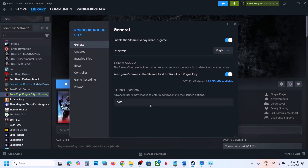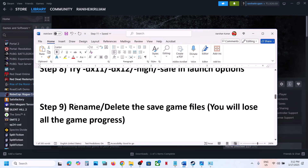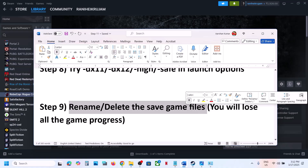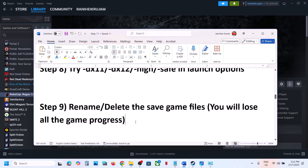If nothing is working, remove the launch option and follow the next step. The next step is to rename or delete the save game files. Note that when you rename or delete the save game files, you will lose all game progress and have to start from scratch.